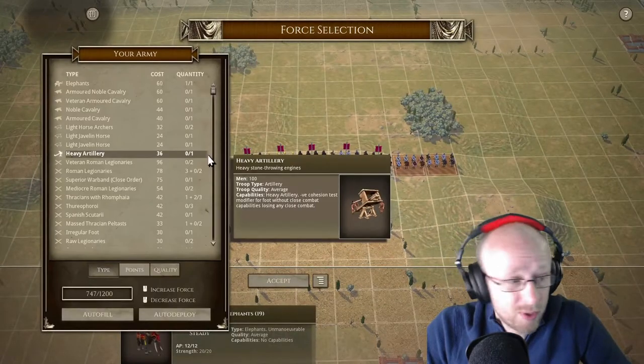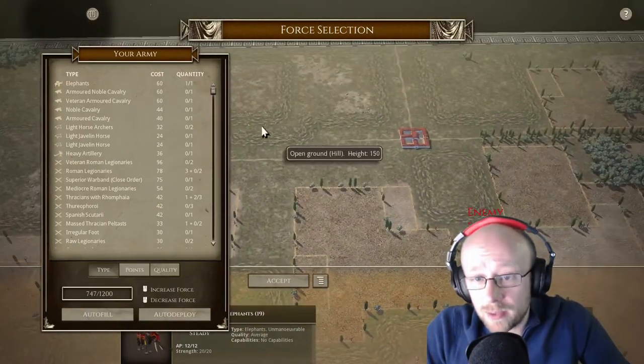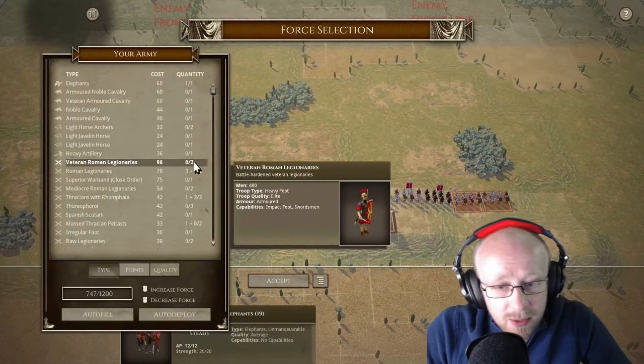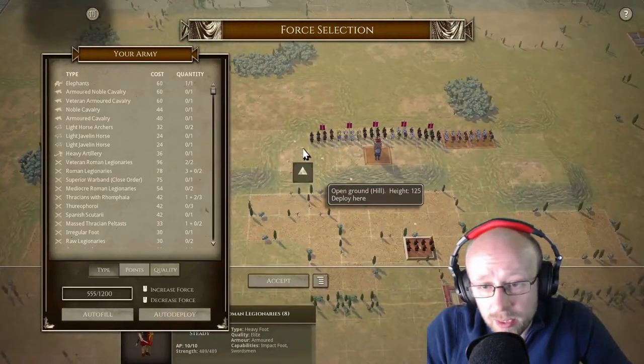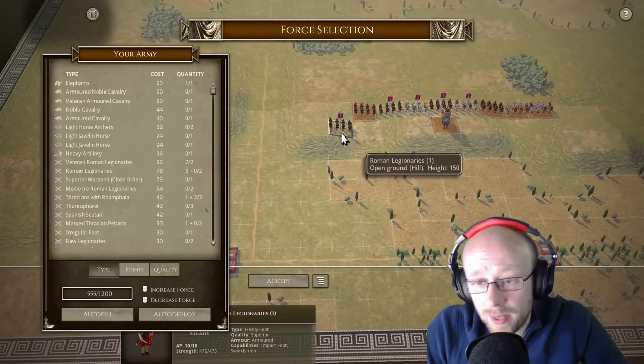We've got a hill here, and the Armenians are going to have another. They could push further back, but we've got to push forward here. The Veteran Legionnaires are going to be placed on the left and then in the mid-right, and then the Legionnaires are going to fall back here.